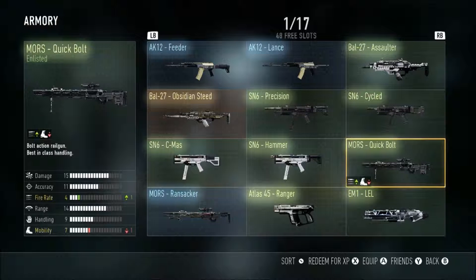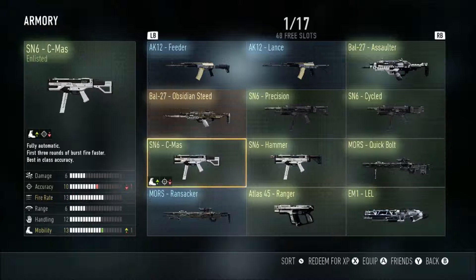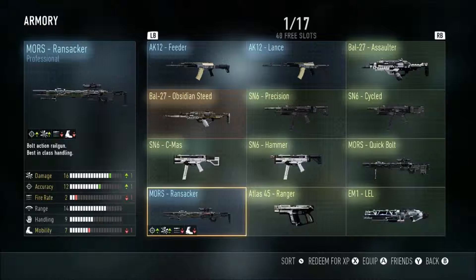Now we got the Moore's Quick Bolt, which is a highly wanted sniper because it has a plus-one fire rate, so it would be quicker and easier for quick-scopers and all that. I used it a few times but didn't think it was anything special. But this brings me to the Moore's Ransacker, which is a professional version of it — I really like the Ransacker and think it's better than the Quick Bolt.